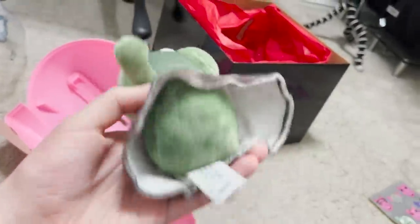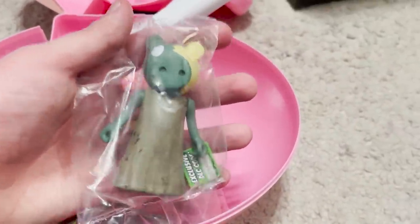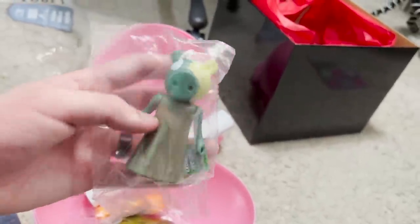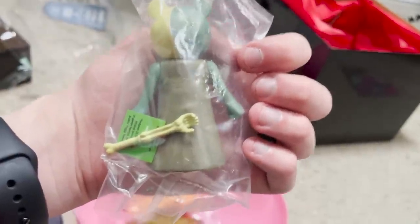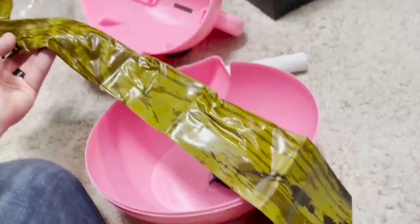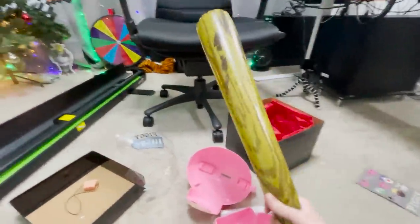Let's get Zompiggy open — look at that, that looks cool! Does it come with the bat? Either way that's pretty awesome. We've got another Zompiggy — there's the code, scratch off. And there it is — there's the weapon! We've also got Foxy in here with his knives, so that's pretty awesome. And what in the world is this? This is actually an inflatable baseball bat.